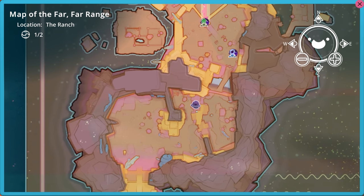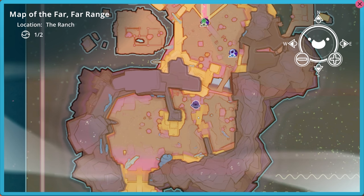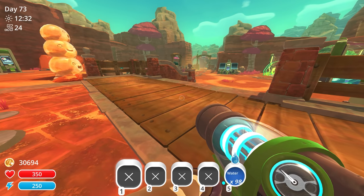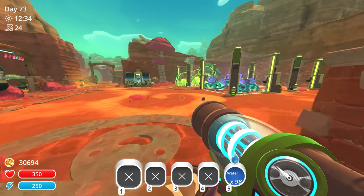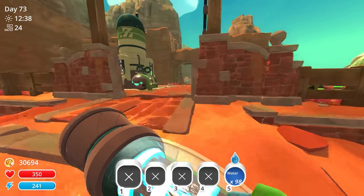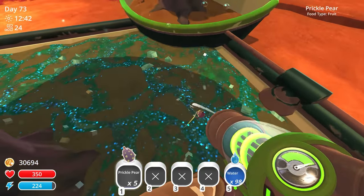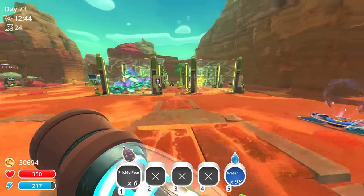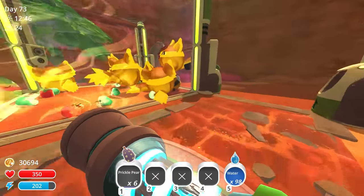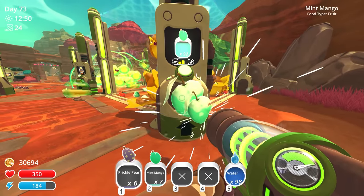There's a dervish gordo over here that needs prickly pear. So we need about 25 prickly pears, 25 mint mangoes, 25 phase lemons, and 25 q-berries. That's all I can carry. Let's grab 25 mint mangoes from over here.